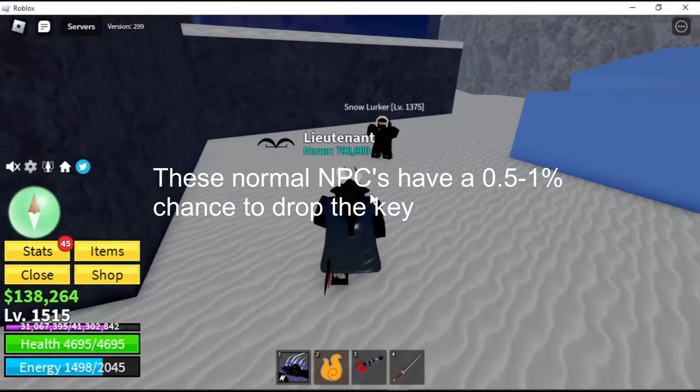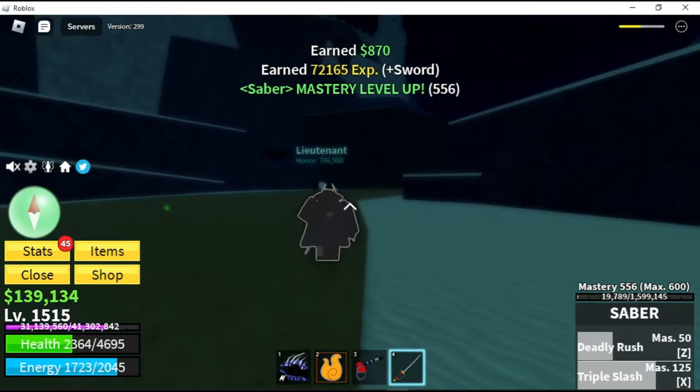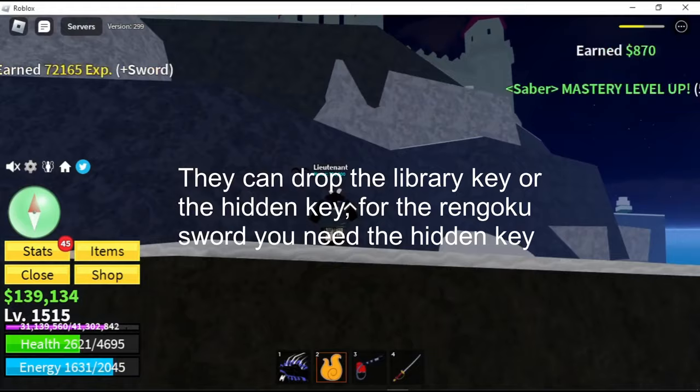These normal NPCs have a 0.5 to 1% chance to drop the key. They can drop the library key or the hidden key. For the Rengoku sword, you need the hidden key.